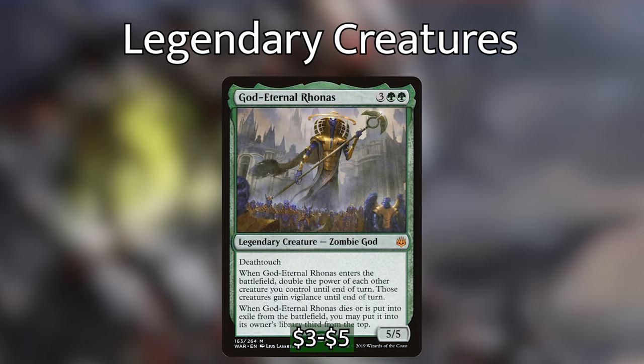God Eternal Rhonas is 3 green-green for a 5/5 zombie god with deathtouch. When he enters the battlefield, double the power of each other creature you control until end of turn, and those creatures gain vigilance. So you cast the first God Eternal Rhonas, you have a 5/5 out, it becomes a 10/10. You cast Sakashima targeting God Eternal Rhonas, now that 10/10 becomes a 20/20, and so on.